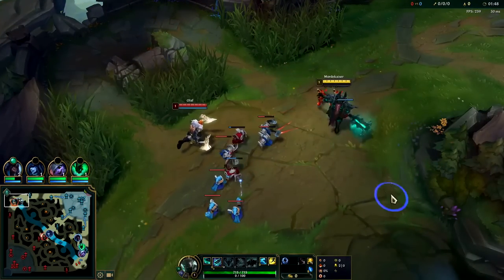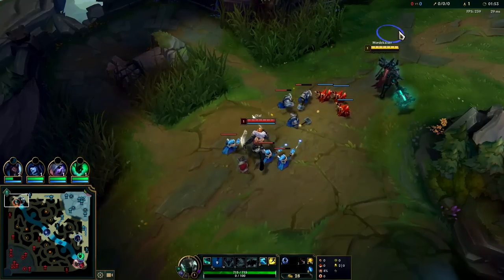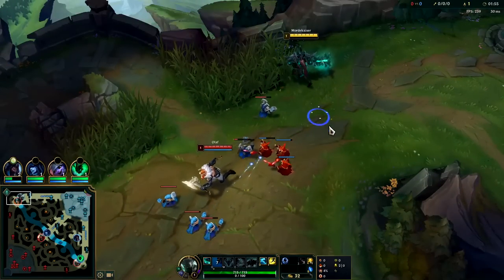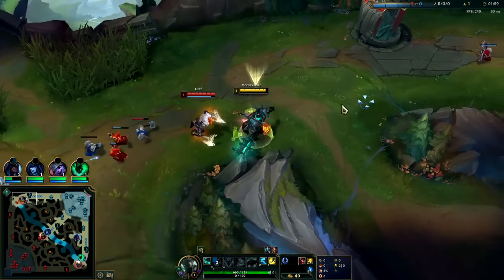You don't really want to shove early on Mord because if you get ganked, you can't escape. You start to play a lot more aggressive once you're level 6, because you can shove up, and if the jungler ganks you it's not a big deal — you can simply R them and do just fine.